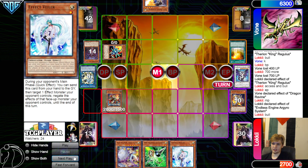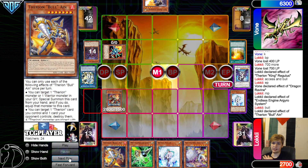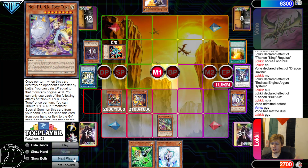Draw Veiler. Main Phase — Endless Engine on Bull. Add that back, put that back to the bottom of the deck. Bull effect, target Deer Note. It's ridiculous, by the way — it's just such a crazy play. Effect, and they just say GGs. GGs.